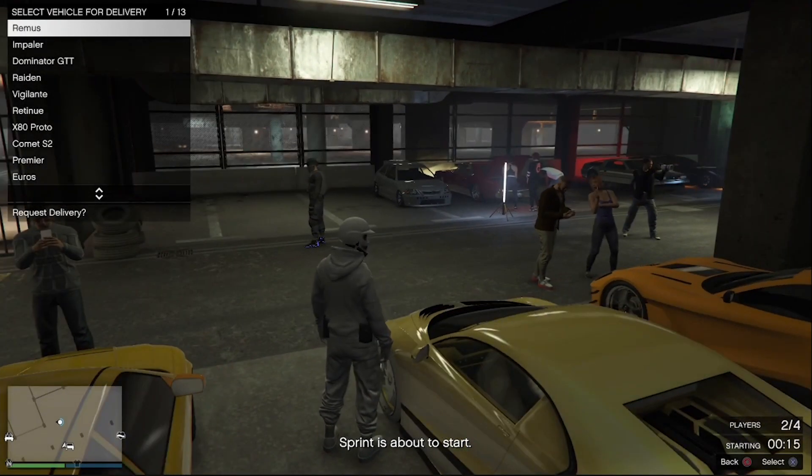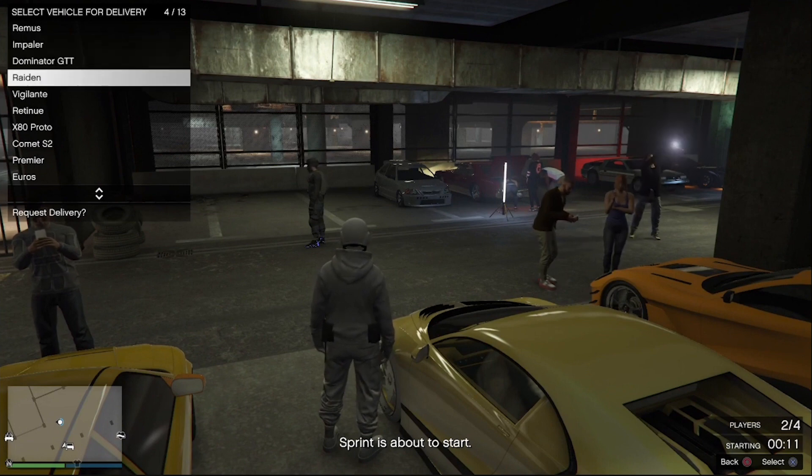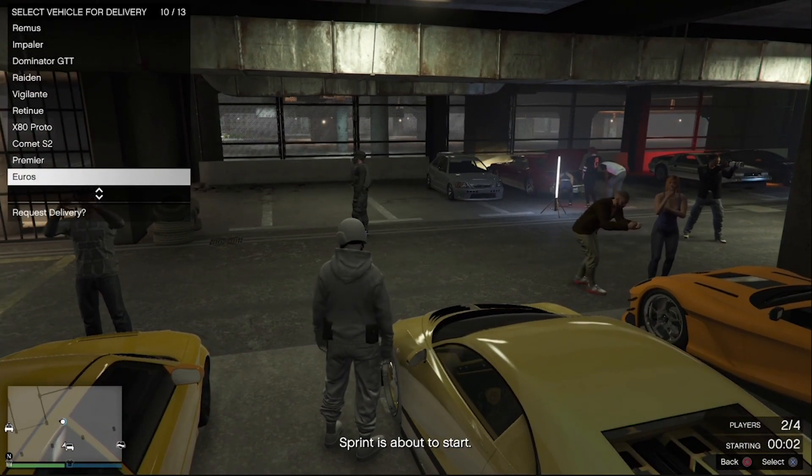Now in the gameplay, my friend is calling in the Euros. What you want to do is actually hover over that vehicle, or just the menu in general, and then wait until the timer reaches zero. Now what will happen is that when you do load into the sprint, there will be a glitch on the menu, but that is okay.